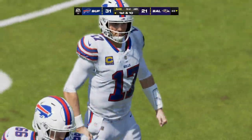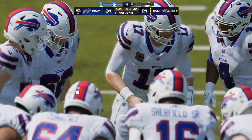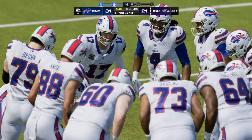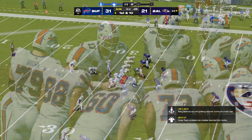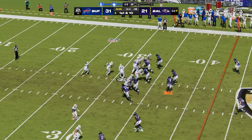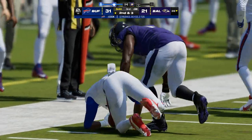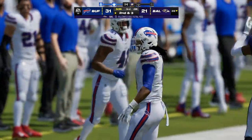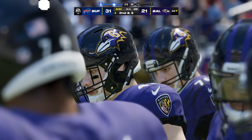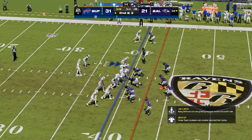Here comes Josh Allen and the Bills' offense back onto the field. He had the touchdown on the last drive, also four for four — very effective. He's got to think: we just did that, what are they going to take away now, what do we go to as a counter? They were really good on the last drive. He'll get this one up to about the 39 — seven yards on first down, that fits the bill. Ball on the 39, second and three.